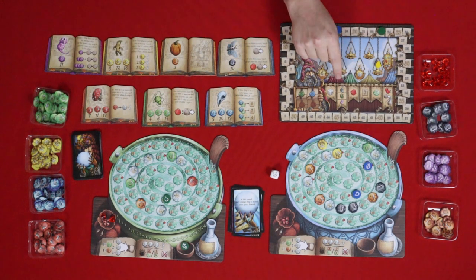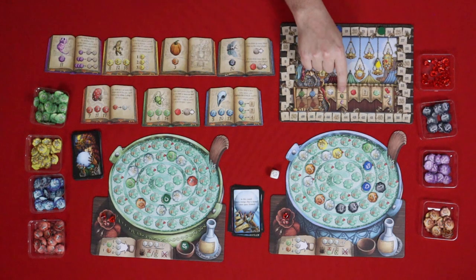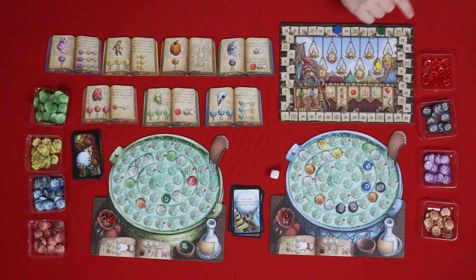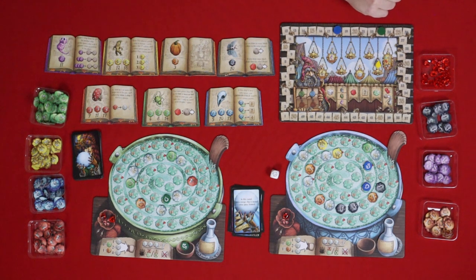Evaluate: I get the moth bonus — I do not have a moth. I put this on and I get a ruby. At least you get a ruby. No spider bonuses for either of us. No Ghost's Breath either. No rubies for me this round. Victory points: I get five — one, two, three, four, five. I think I have to take my victory points because it's the last round — one, two, three, four, five, six, seven, eight.